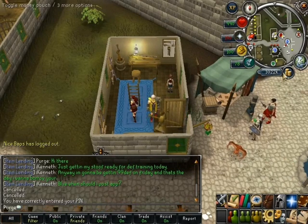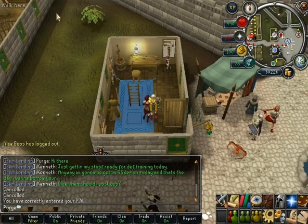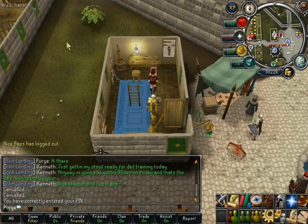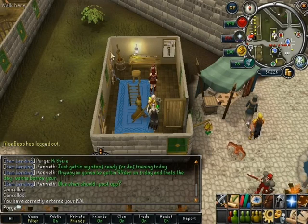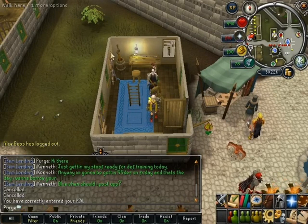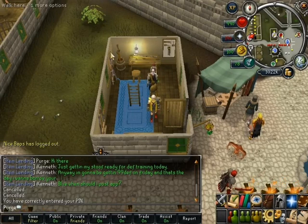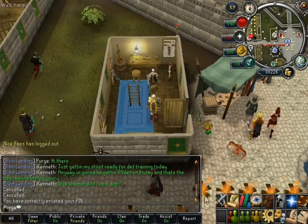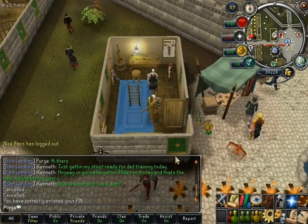Also in trades with other players, you can trade directly from your pouch — in the trade screen there's an option to take money straight from your pouch and put it into the trade. So you can basically keep all of your money in your money pouch if you want; you don't even need to keep it in the bank anymore. That's very nice.